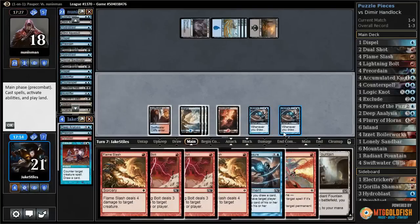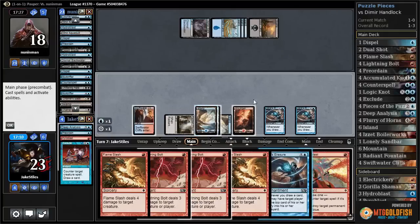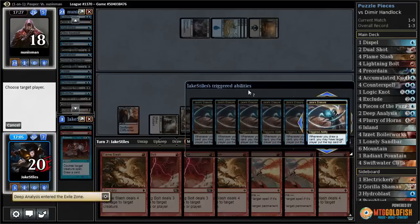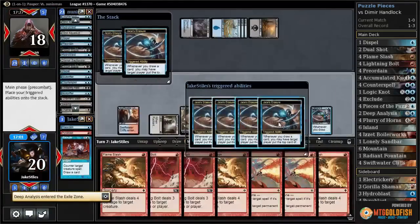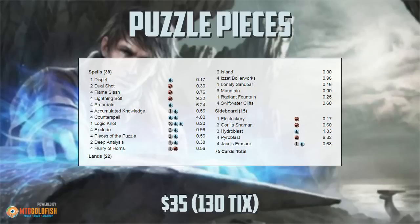I have a lot of removal in hand I don't need. Play my Fountain, play my third Erasure, flash back Deep Analysis — six triggers, taking them out of twenty cards in their library. They concede. We only went 2-3 overall, but we smashed the Blue-Black Handlock or Blue-Black Flicker deck. Many thanks to Martin Lovebow for going 5-0 with the deck so we could see it published and try it ourselves.